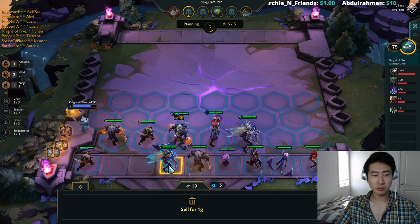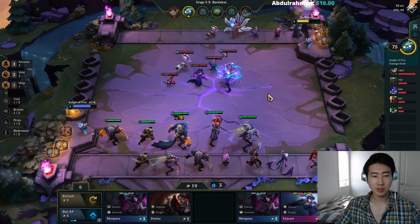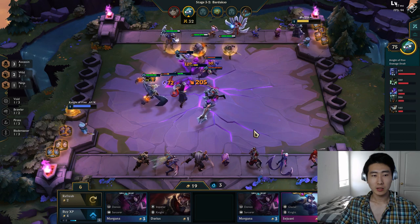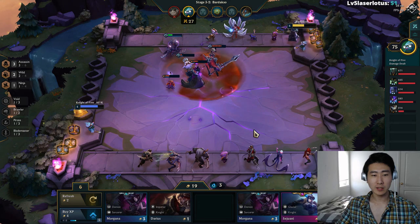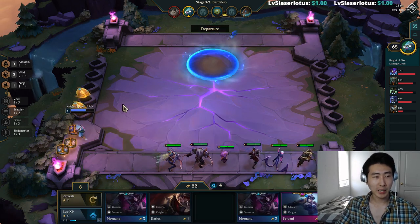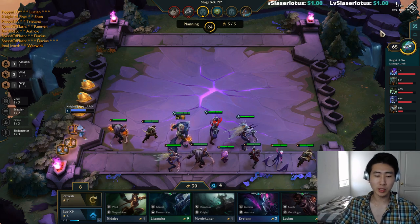I want to put Cannon on the board and put the Lockets on him. The issue is Cannon is still one star, but his Maelstrom does a lot of damage. You want to get two stars at this point — we are kind of in mid-game. I'm going to sell Katarina; I want to be at 20 gold. The first goal with ninja assassins is to get four ninjas on the board — when you have four ninjas you usually don't have space for six assassins right away.